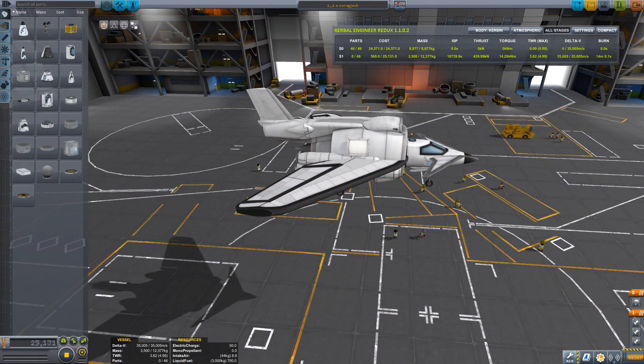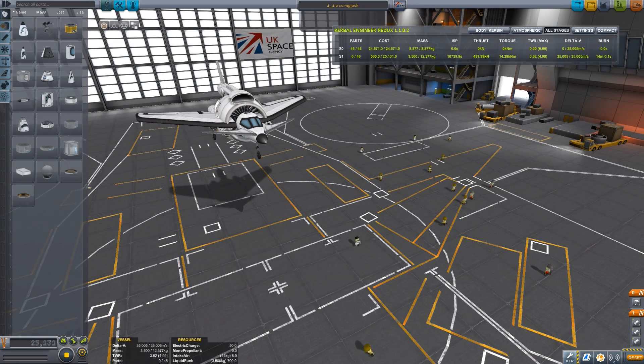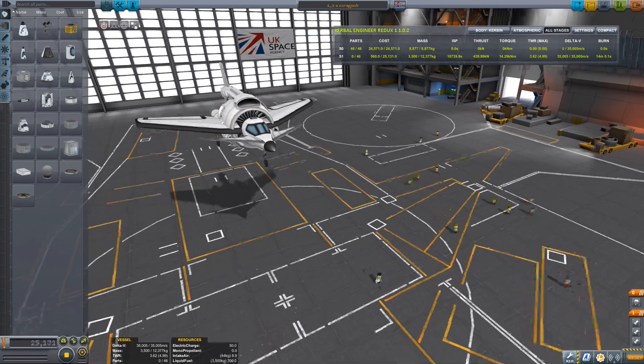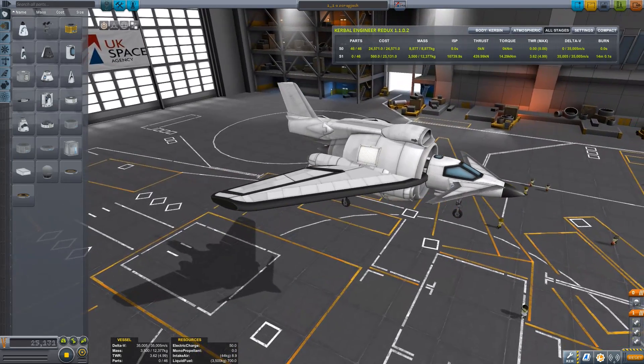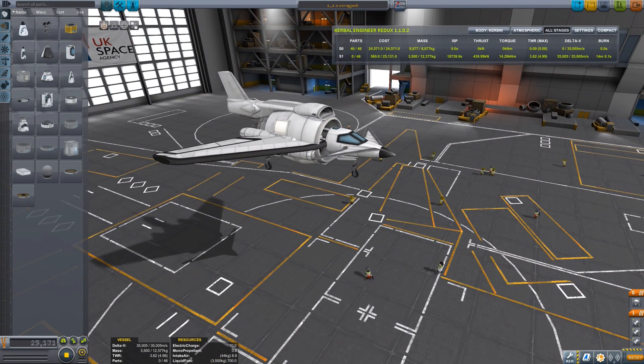I'm in version 1.1.1. Kerbal Space Program 1.1 was updated a couple of days ago and I've just updated it, which is great. Some of my mods, including the Kerbal Engineer Redux, have not been updated, so these may be calculating things like thrust-to-weight ratio and engine performance totally wrong. But that's okay.